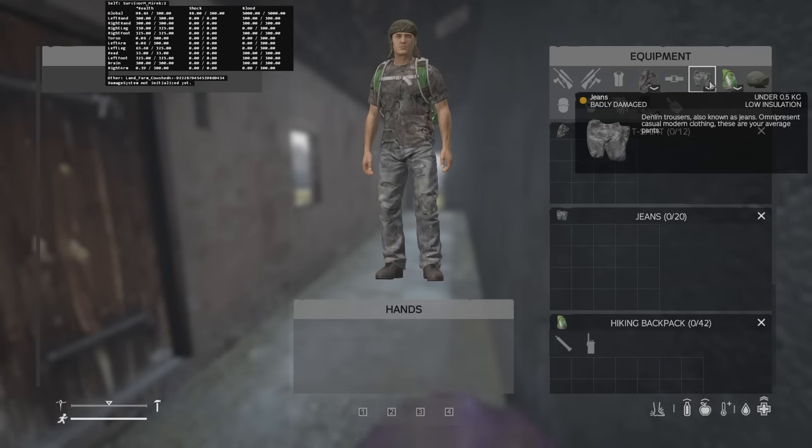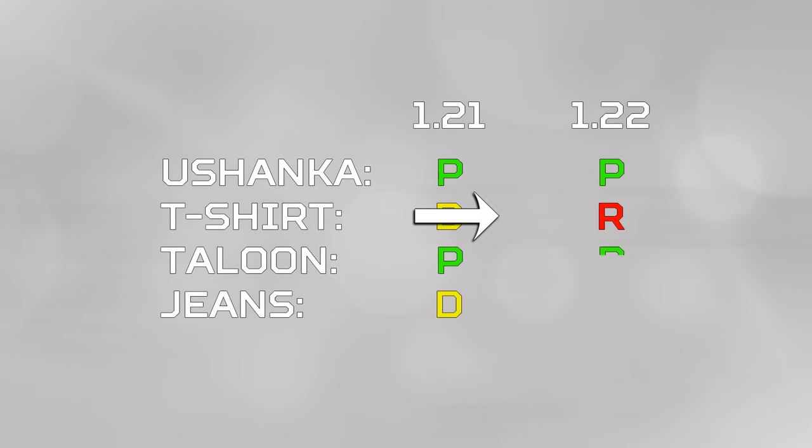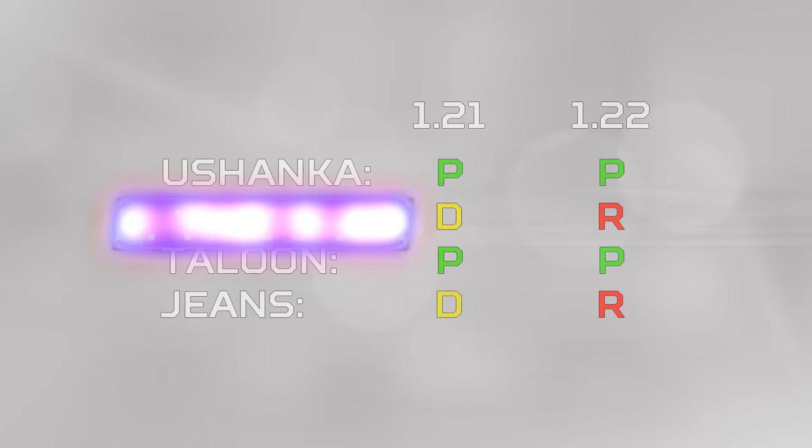Against normal clothing, it's roughly 3 times the damage compared to last patch. For example, the gear that you spawn with — the t-shirt — it takes 15 hits now before it gets ruined, which is much faster. So at a minimum, infected destroy our gear at least 3 times faster on average.